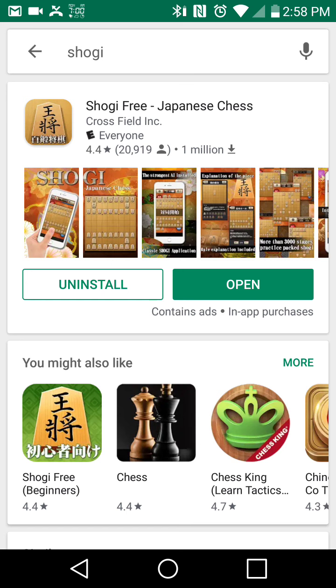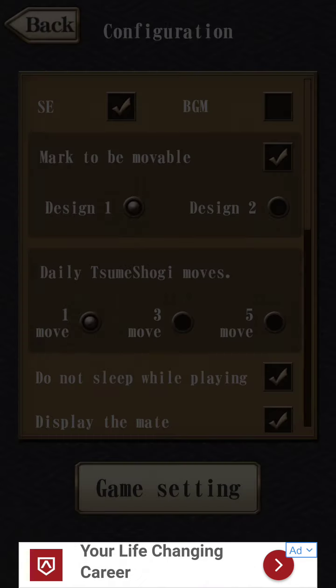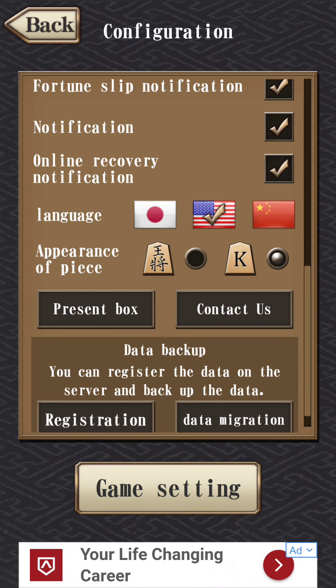I'm going to open this. If you go into the Google Play App Store and look up Shogi, this one's called Shogi Free Japanese Chess. It has an English theme. I haven't learned the actual Japanese characters to play official Shogi, but it's the same game with a different theme. If you go into Configuration, you put Language and select the American flag. Under appearance, instead of the traditional Shogi characters, I put in the English characters. That's the game settings essentially.